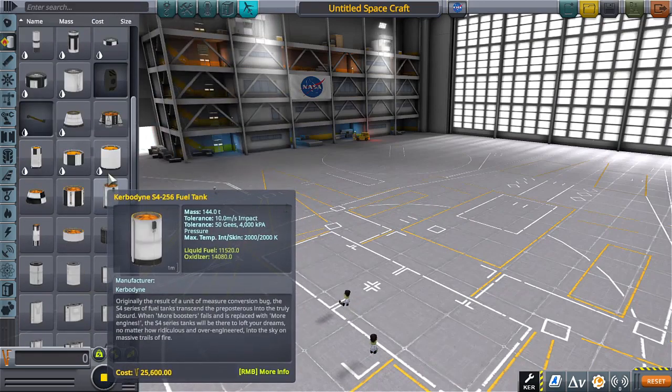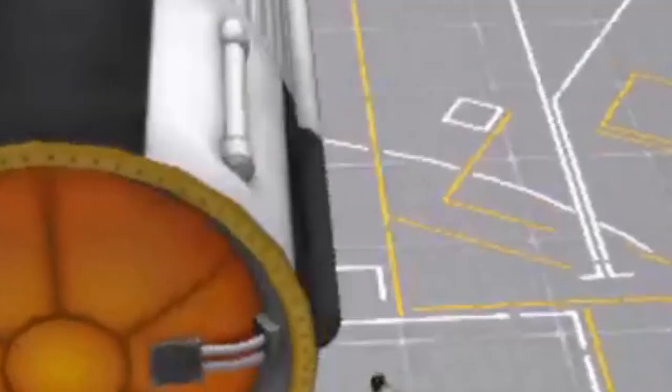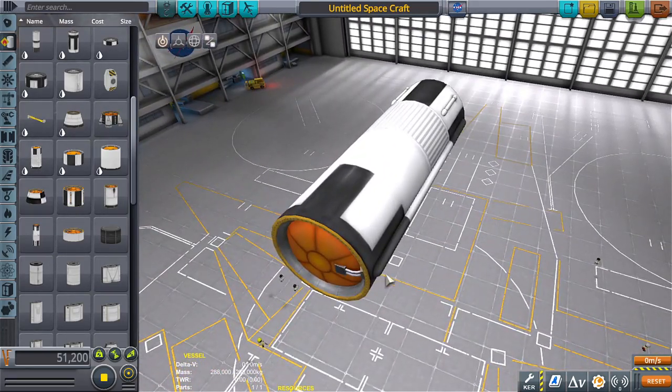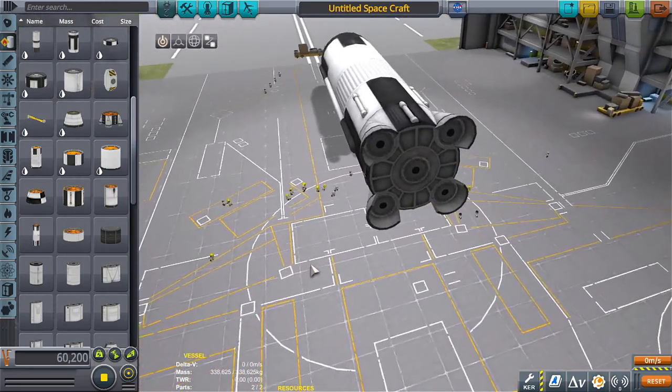We're actually gonna go for the big boy. Yes, look at that big boy — damn, he's thick! So we're gonna go for a big boy, and let's see... I might go for something like this.